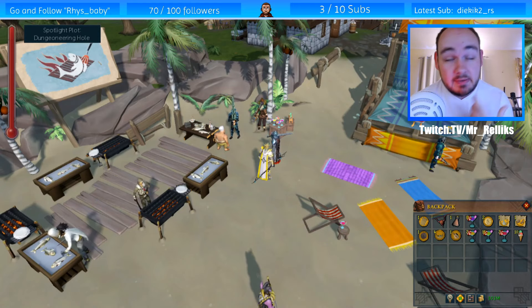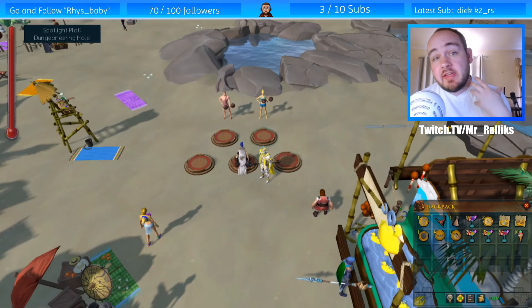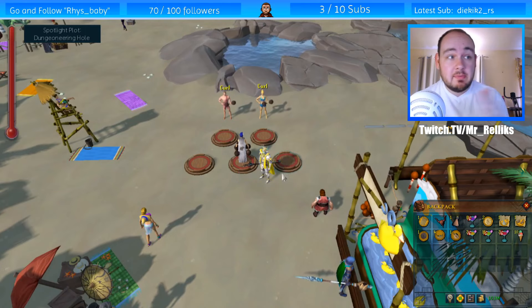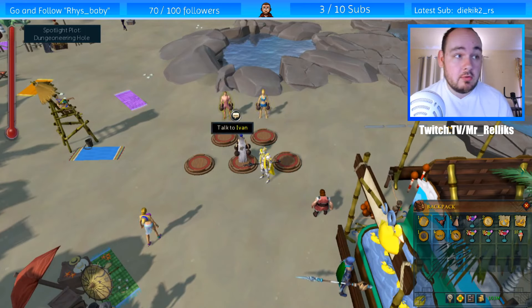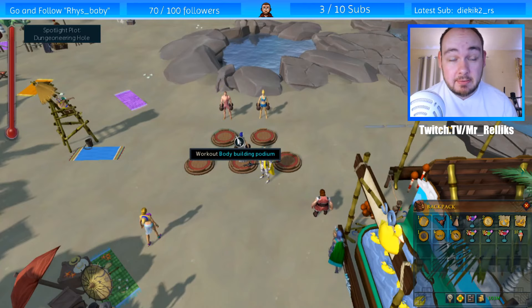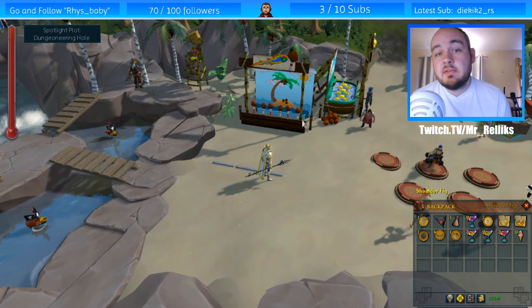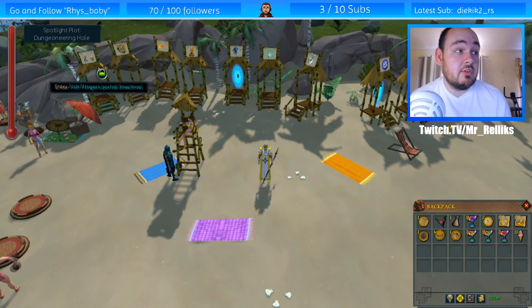Down south there are body building podiums where players stand on a particular podium, an interface pops up, and you have to copy what Greta and Ivan are doing — this grants you strength XP. There is also a fishing spot towards the east and a couple of mini games you can play as well.